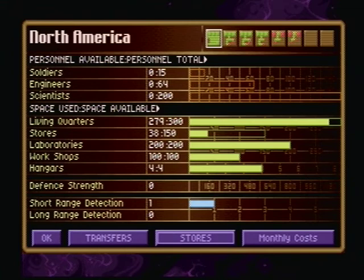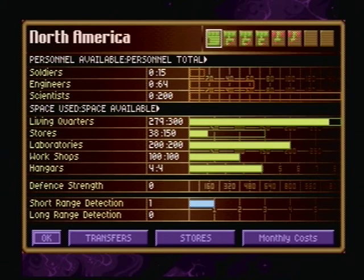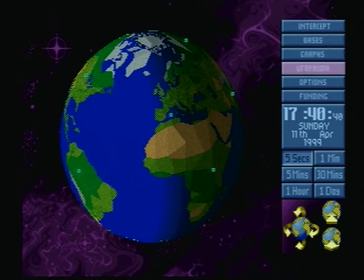You can see I've got 200 scientists in this base. If we look at our monthly costs, just the scientists cost six million by themselves — that's a huge payroll. There is a glitch where you can transfer personnel and aircraft, and if they're in transit at the end of the month when the salary rolls over, you don't have to pay them. So they're working for me, and they're working for free!